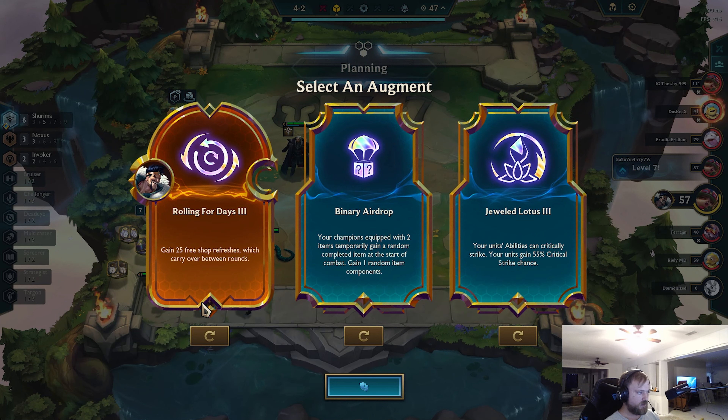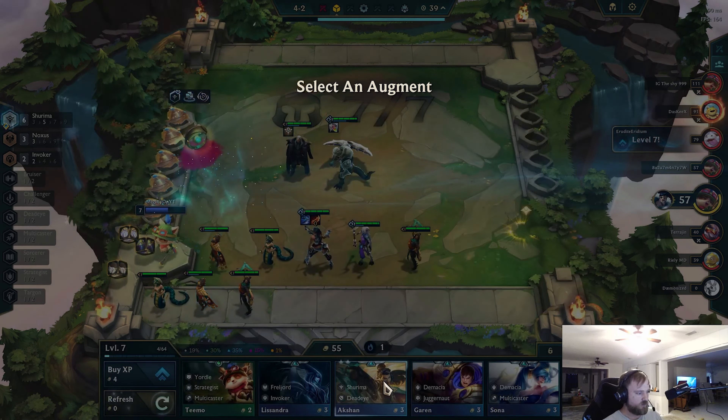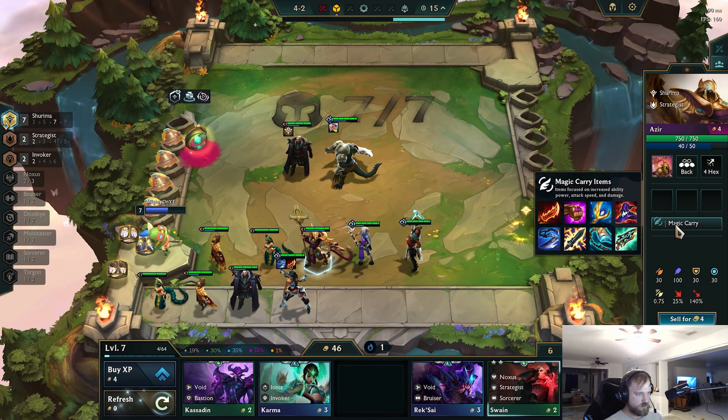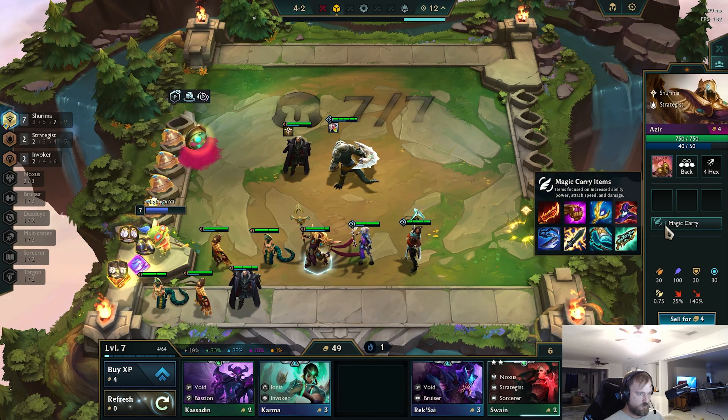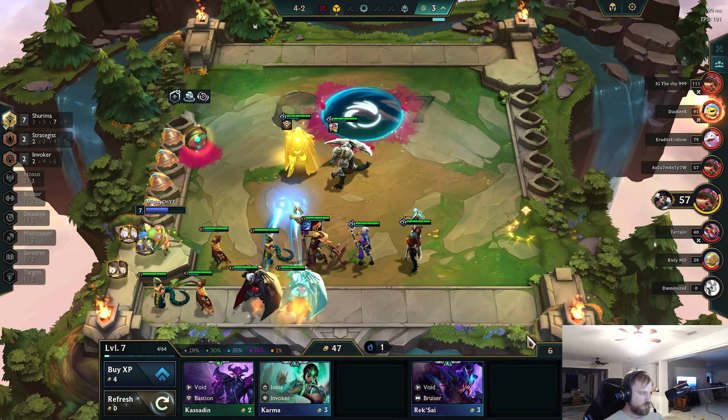Rolling for days — I kind of like just rolling for days. We're just going to take rolling for days. There's Azir! Azir is supposed to be here. He's a magic user — I guess Rageblade's probably fine. Rageblade, Giant Slayer. I'm going to go ahead and buy this Swain.